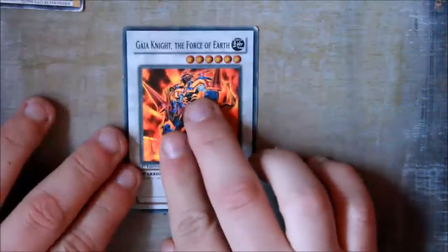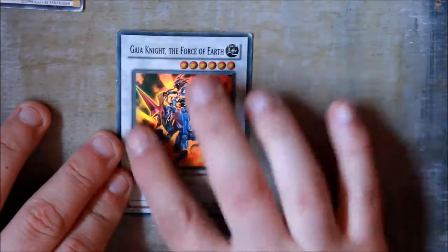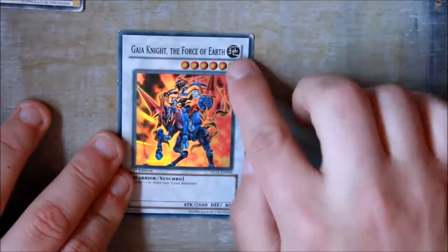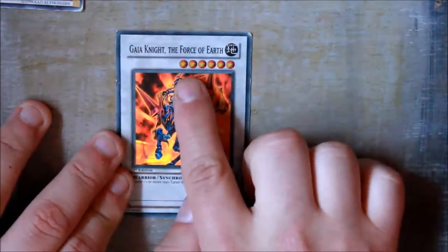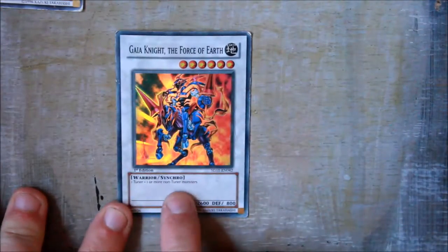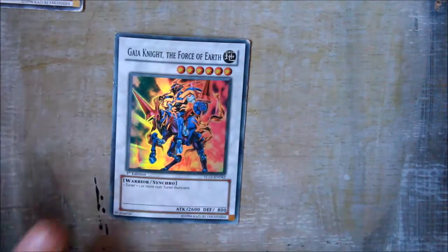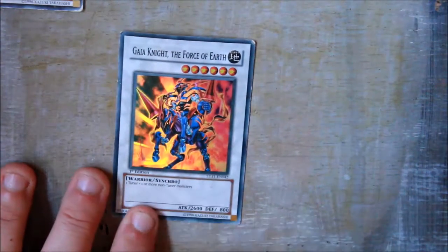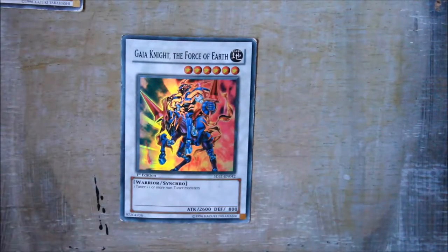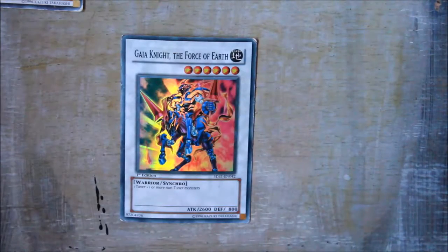Starting off with one — this one is basically the same as a normal monster card except it's white. It has an attribute, name, level, type (warrior), and it says Synchro instead of Effect, along with attack and defense. They can say Effect as well, but I'll show you how it works.